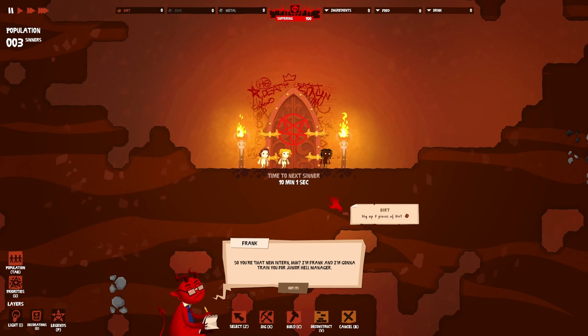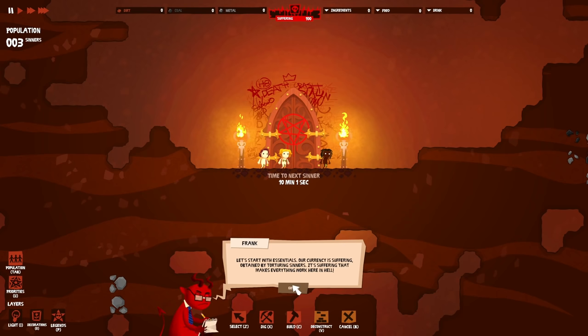Okay, I'm Frank and I'm going to train you as a junior hell manager. Let's start with essentials - our currency is suffering, obtained by torturing sinners. That makes everything work here in hell. Use middle-click or WASD to navigate, left-click or right-click to select or cancel. For more details go to controls in options.